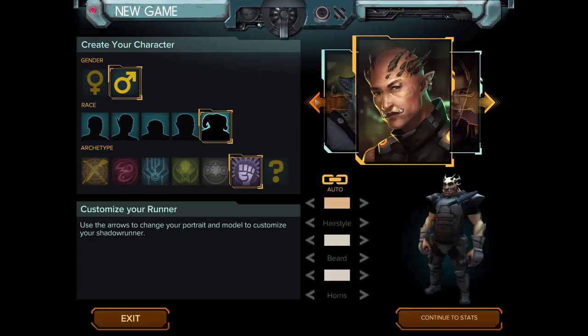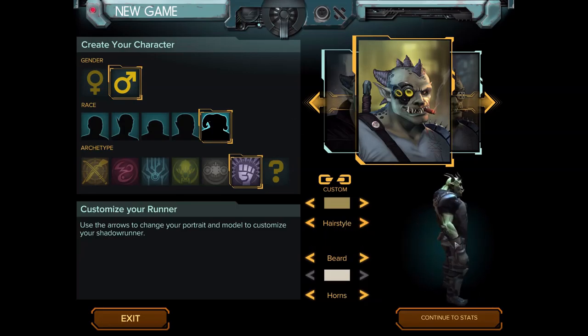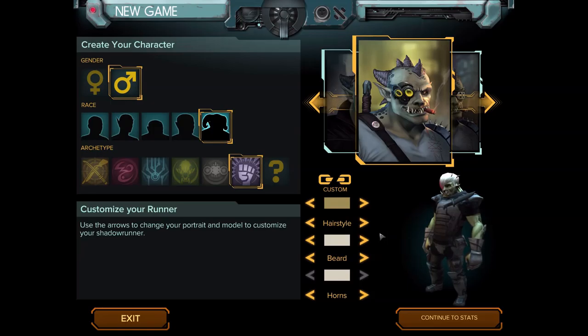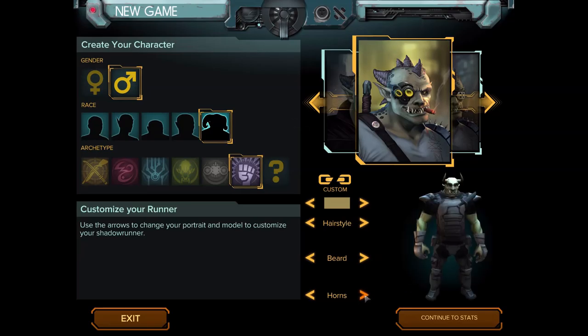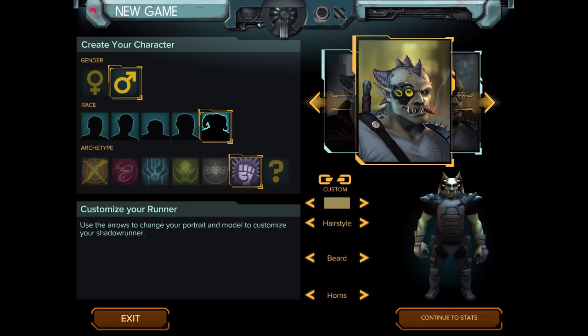Let's find a good portrait. Oh, this one looks pretty good — I like this one. We can change the hairstyle, but I want him to match our portrait at least a bit, so no hairstyle. We definitely don't want a beard either. We could change the horns — that looks fancy, let's go for that one. And we can continue to stats.